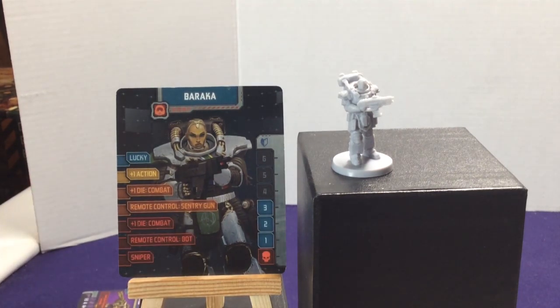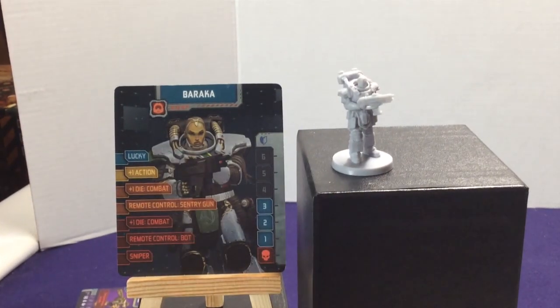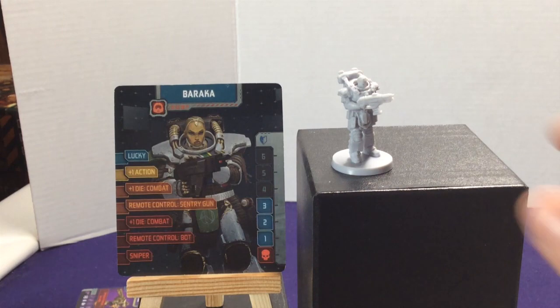Next we have Baraka. One thing Zombicide likes to do with Kickstarter characters is pay homage to franchises — regular Zombicide did different actors, the Western did Western characters, the fantasy did fantasy stuff, and this does sci-fi characters. They don't usually have too many homage characters in the base game, but some of these designs may look or feel like something else. She's got a big giant backpack and a gun. You can obviously tell her apart from Jared — he has a helmet, she doesn't.